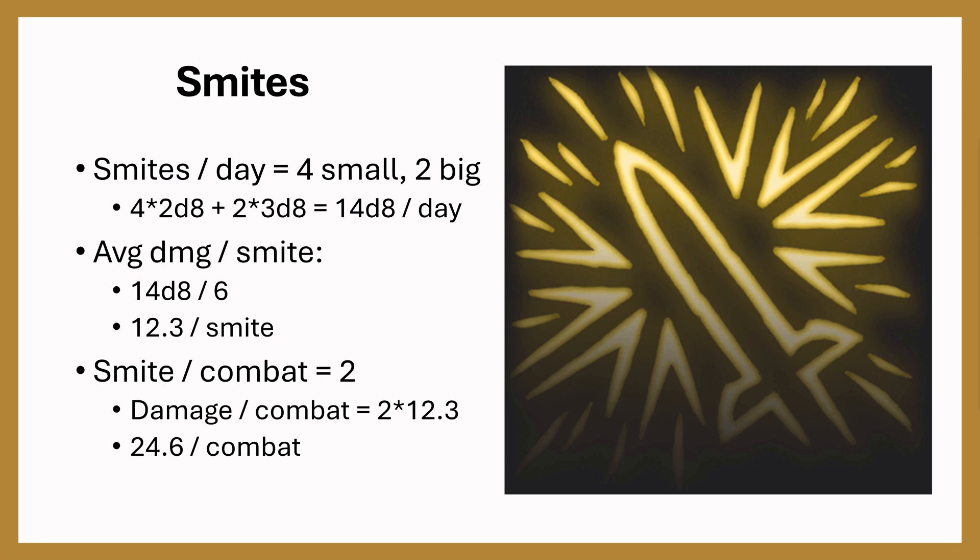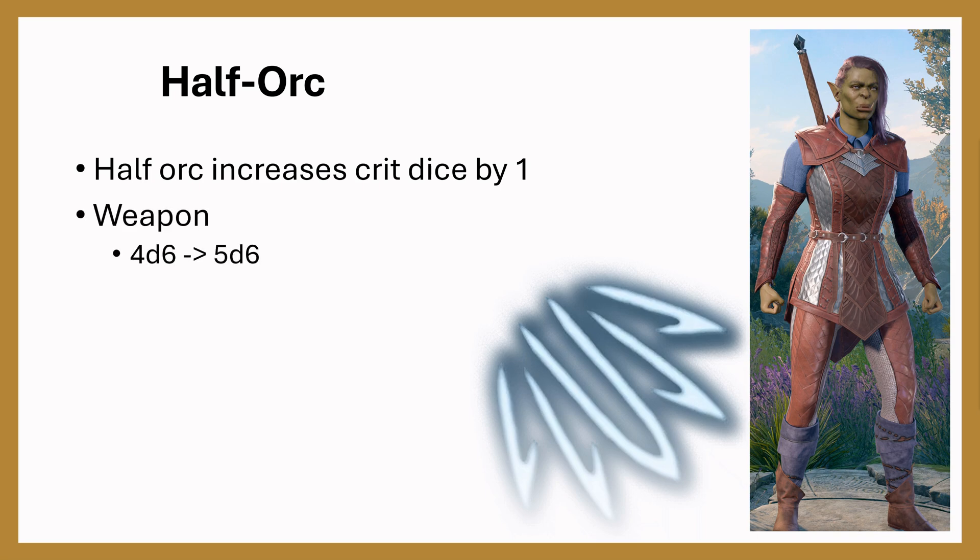This isn't taking crits into account yet — that will be covered in the full damage calculation. For race, we'll be taking Half-Orc, because Half-Orc increases your number of crit dice by 1. For your weapon, you go from 4d6 to 5d6 on a crit — a plus one quarter increase — and for Divine Smite the same applies, going from 4d8 to 5d8. Notably, Divine Smite also benefits from these extra crit dice, which really buffs Paladin damage on crits.